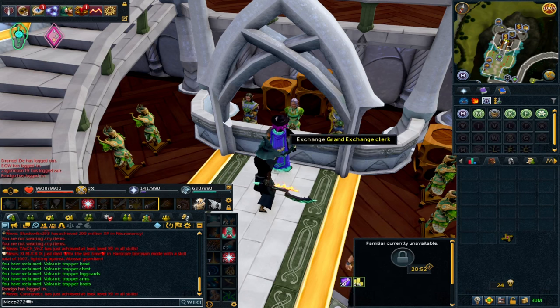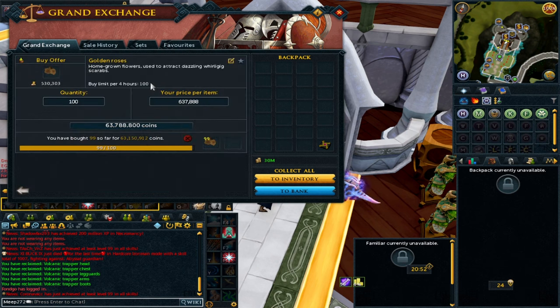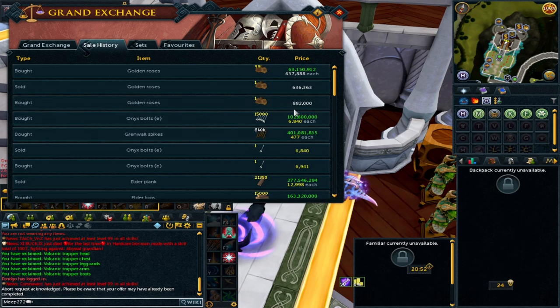To lure the whirlygigs into being attracted to your spot you need to have your flowers. The reason dazzling whirlygigs are kind of expensive to do is because certain flowers are more expensive than others. Golden roses are really the standout — the others are nowhere near as expensive — and you're currently looking at golden roses at 637k each. The reason I always recommend checking margins is because if you were to instant buy these it would have been 882k, so waiting a little saved me the best part of 150k per rose, which will only end up being more profit.